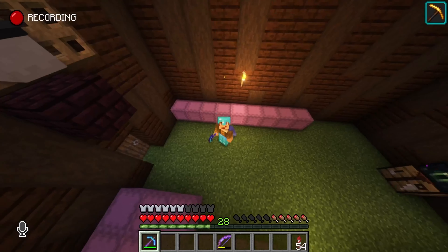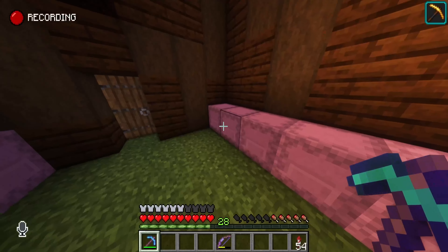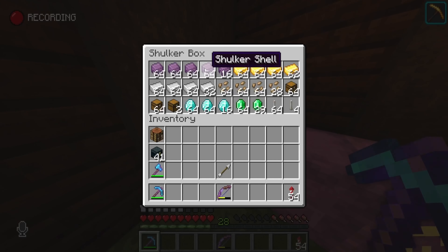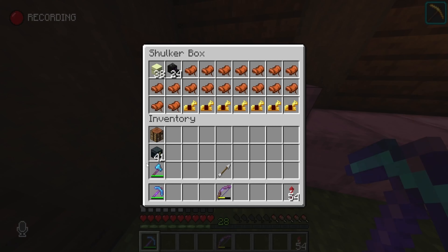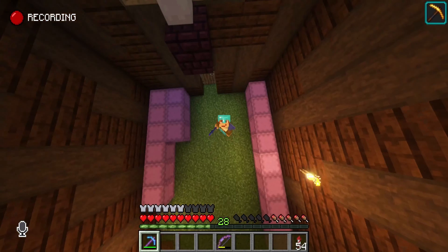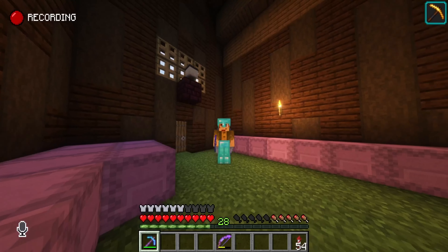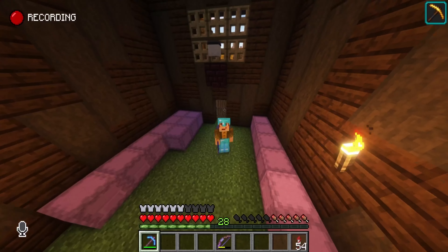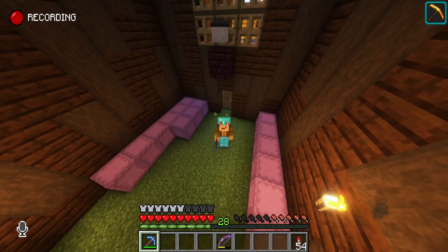Now after about 10 minutes I've sorted everything I got into these boxes — starting with a lot of valuable stuff, over 4 stacks of shulker shells, also over 2 stacks of diamonds, then a lot of horse stuff, the elytras, the tools, and then the armor. I'm not 100% sure what to give Starboard Venus, but I'm gonna take a few seconds to think about it and get together one shulker box with a lot of valuable stuff.